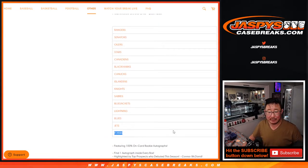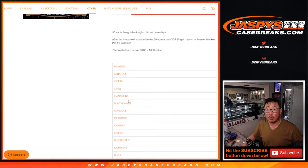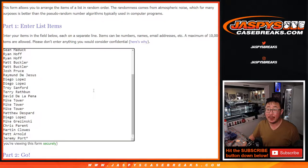Basically, if you get a team, even if it's just the Flyers, I think it'll be well over the cost of the spot — probably double the cost of the spot. Remember, we're only randomizing your names, not the teams. The teams are arranged in order of value, so the Rangers would be the top team, probably at a $350 value right there. Not bad — half the break will be getting teams.